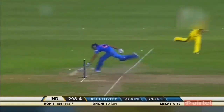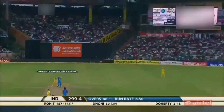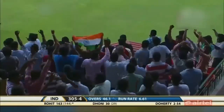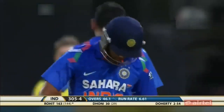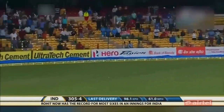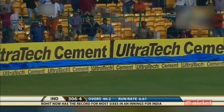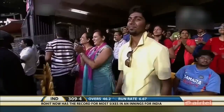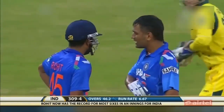He takes the single — he opened the batting. You can see the difference, he's dealing in sixes at the moment. That is a record for India in One Day Internationals — 11 sixes now for Rohit Sharma. Mahendra Singh Dhoni had hit 10 when he made his record. Inside out over backward point — a great start to the over, a six and then a four. The hundred partnership comes up in 75 balls and India now shifting gears.